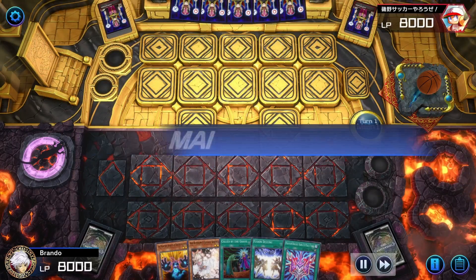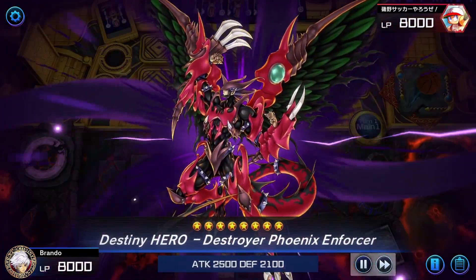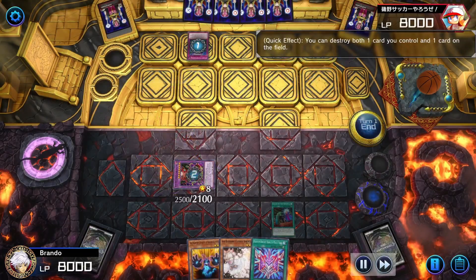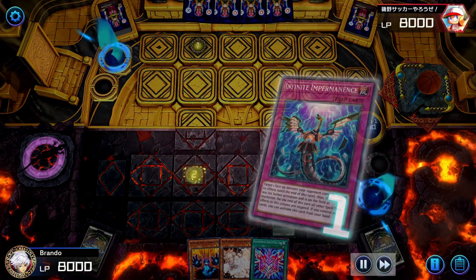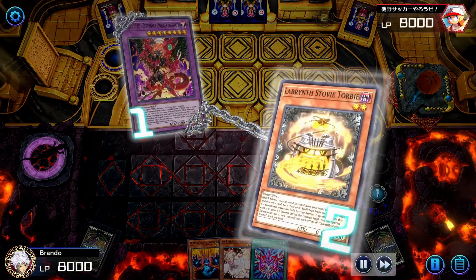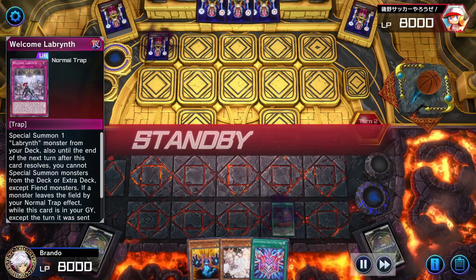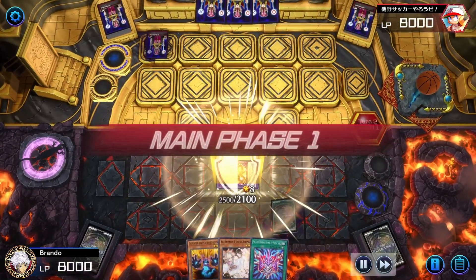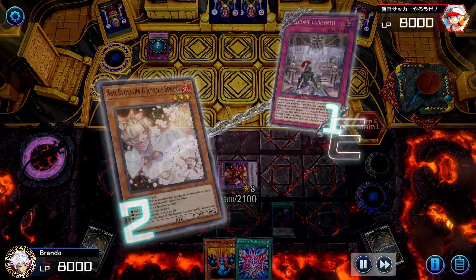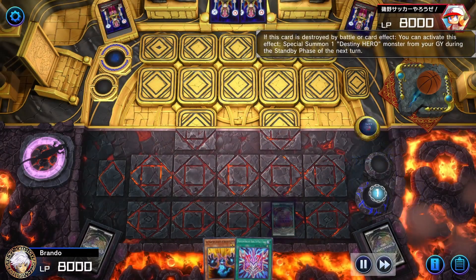Another turn-one game. Very interesting hand — we're just gonna open up Fusion Destiny and end our turn, saving our cards because next turn we'll have a really nasty combo. For some reason he Imperms me, so I decide to just destroy myself and get ready for the next round. Looks like my opponent revealed he's playing a Labyrinth deck. Luckily we did open up one Ash Blossom. Turn two, he has three cards in hand, our Destiny Hero returns. Our opponent activates Welcome Labyrinth — we Ash Blossom it right away. He ends his turn. We destroy that one face-down card, which was another Labyrinth card.